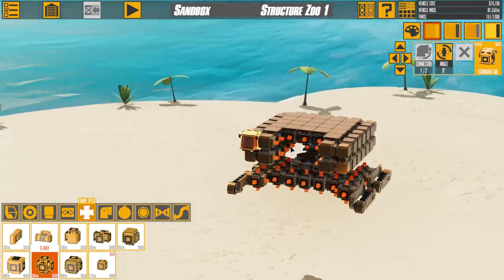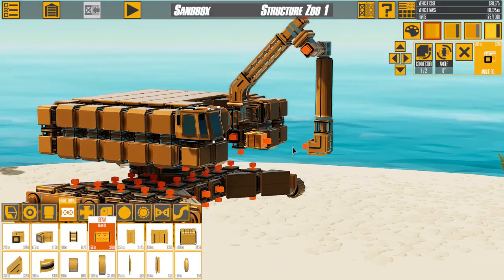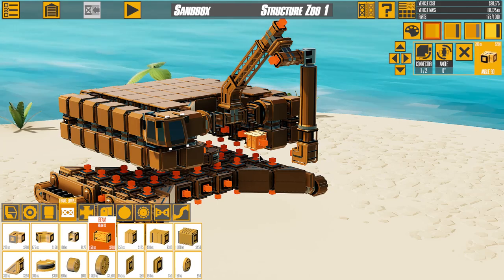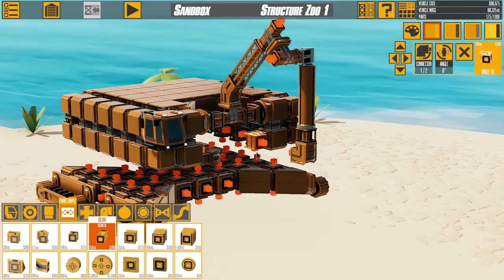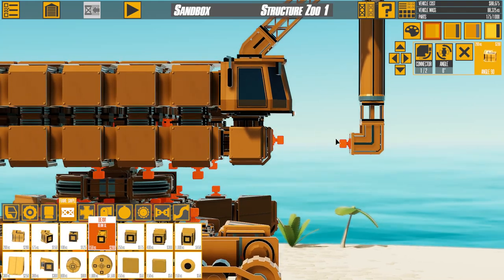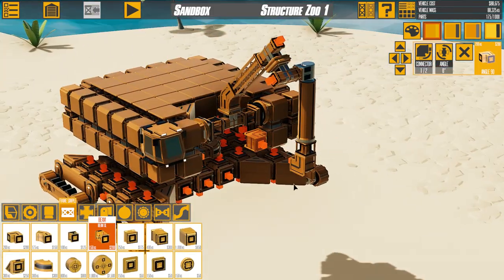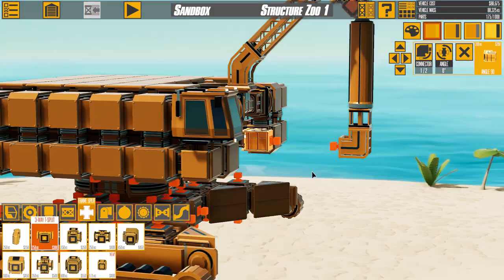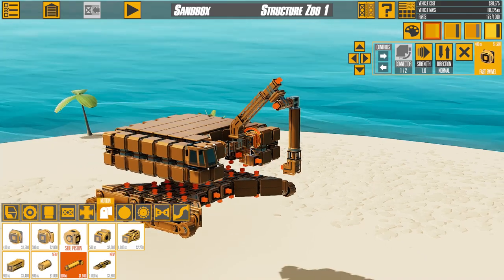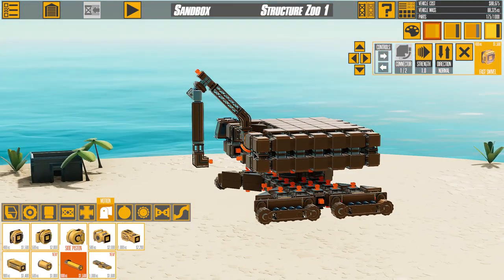I guess now we gotta start building the arm, and then we're gonna build the saw bit on the end. This is gonna be gnarly. I'm trying to do something different here — it'd be cool to have actual hydraulics, or in this case pistons actuating the arms of this vehicle. But unfortunately I don't think I can get the geometry to work. These two pieces right here are ever so slightly off and I'm never going to be able to connect that up. The dev did tell me he's working on something that will make lining up these parts easier.